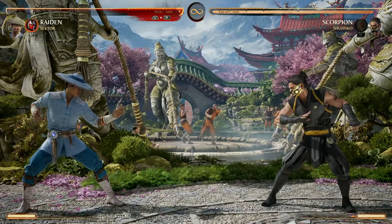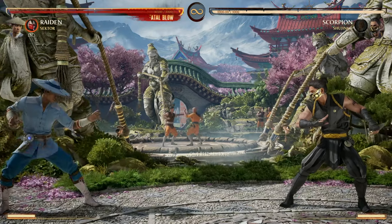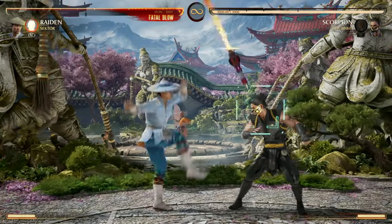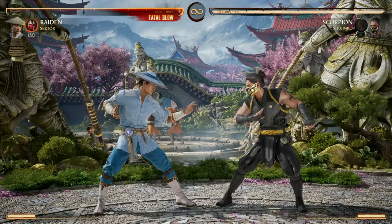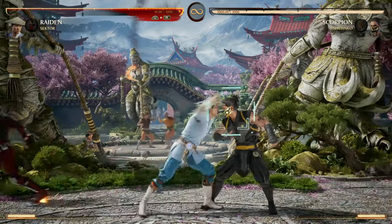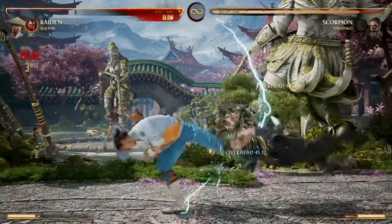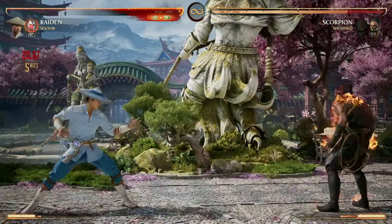That teleport does track your opponent, which is nice, but it hits mid — not low or overhead — so it's kind of like a projectile that, if it hits, allows for a pop-up. One thing to keep in mind with the homing missile: if you go up and grab your opponent, that missile will actually hit you both.